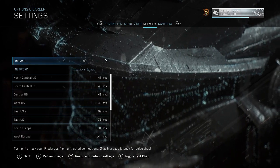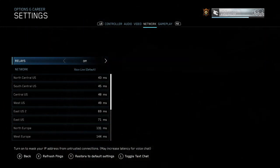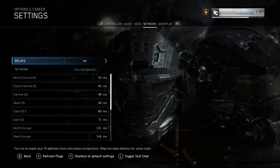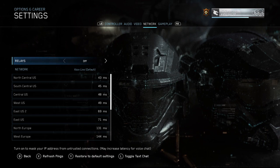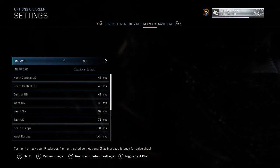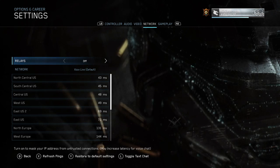Basically, if you have relays on, the benefit is that sometimes you'll randomly get kicks from lobbies if you have a weak connection. So if you want relays on in that case, keep them on. But if you have a really stable connection and want the best speeds possible, you want to turn your relays off.